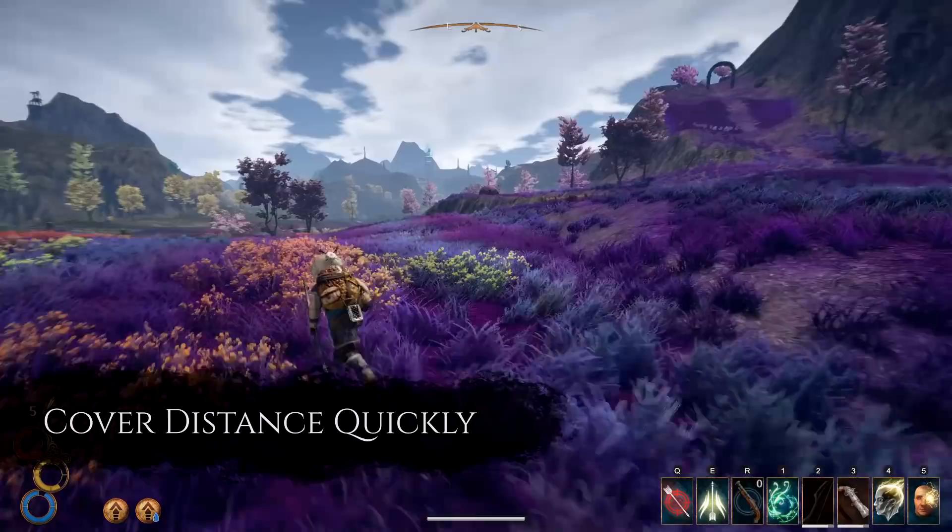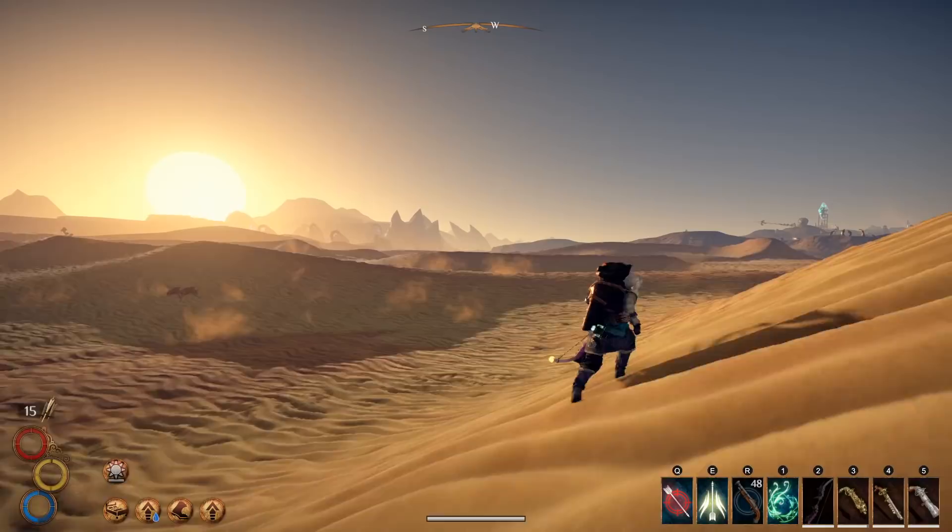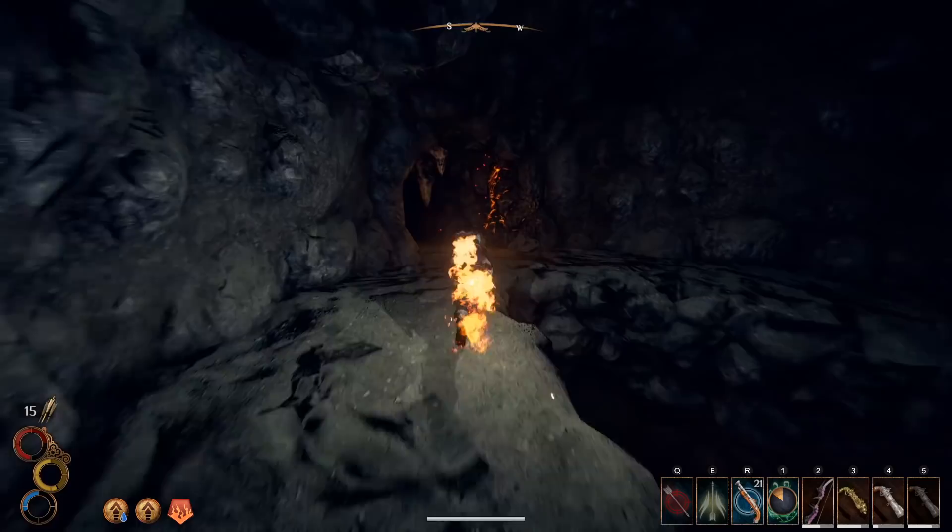A few reasons high movement speed is so good in Outward. Reason 1: you can cover a lot of distance quickly — you can travel and explore the world at a reasonable pace, and if you ever have to get back to town, it takes a few minutes at most. Reason 2: you can pick and choose your fights, and if you find yourself losing a fight, you can easily disengage.